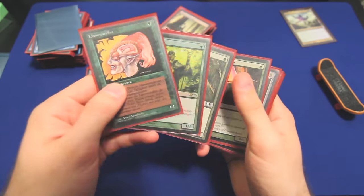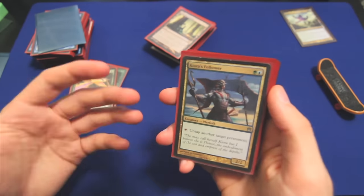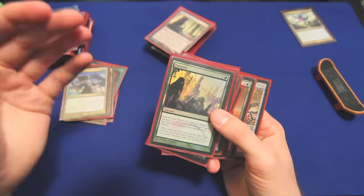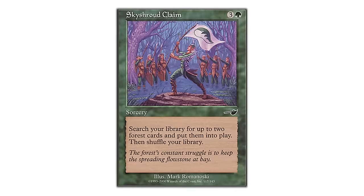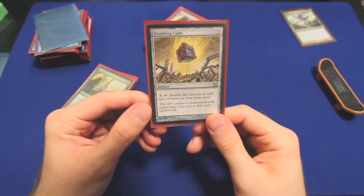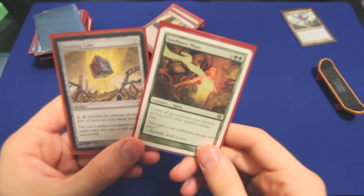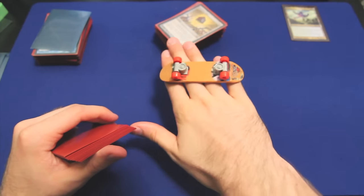Sol Ring is an auto-include. We have a bunch of one-mana mana dorks: Llanowar Elf — the first German printing of Llanowar Elf. Quirion Ranger is good. This is the card that allows us to untap the Simic Growth Chamber for extra value. You'll notice that all of my ramp spells come out on turn three or sooner because the early game in Kruphix is all about casting Kruphix. I wound up cutting four-mana ramp effects like Sky Shroud Claim because that doesn't help us get Kruphix out on turn three. And of course, a somewhat obscure auto-include in Kruphix is Doubling Cube — double the amount of each type of mana in your mana pool. If you have 30 mana floating in Kruphix, for three mana you can turn that into 60. And if you have a Seedborn Muse, you can do it on each of your opponents' turns too.